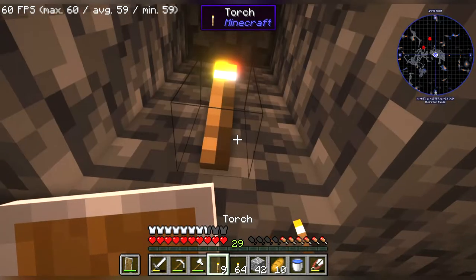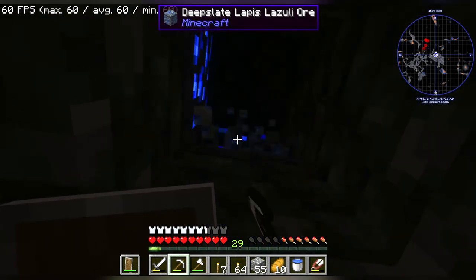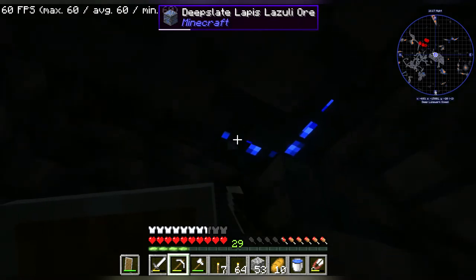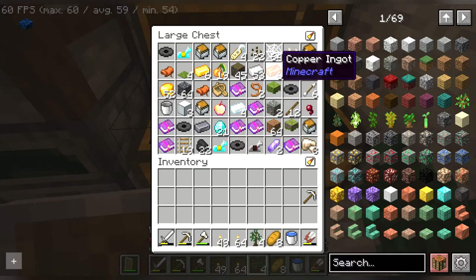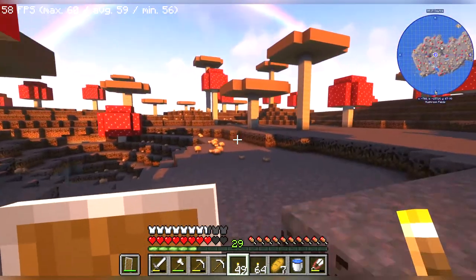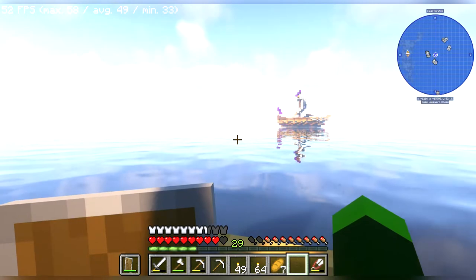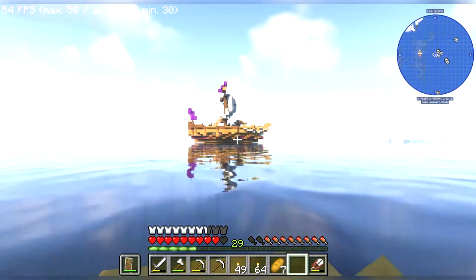We need deep slate lapis. Oh, there's more. We got 21 diamonds, a triangle, an apple, and amethyst shards — we can make a spyglass. I don't want to go too far. Oh, it's a rainbow! Look at that — that's the first time I've seen a rainbow in a long time. It's another illager ship. We're surrounded by illager ships.